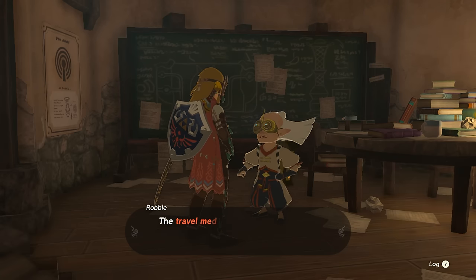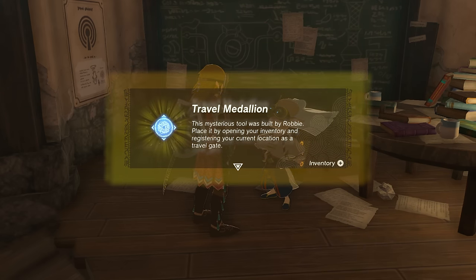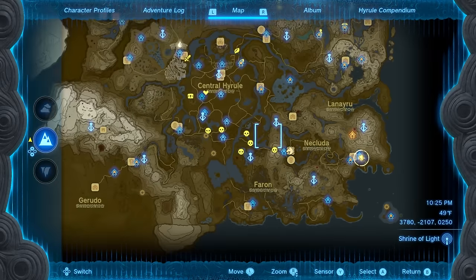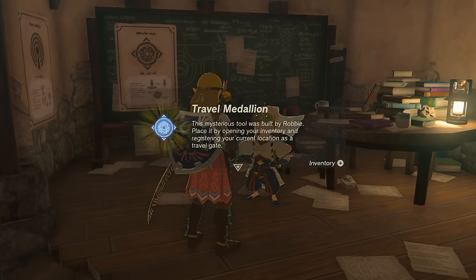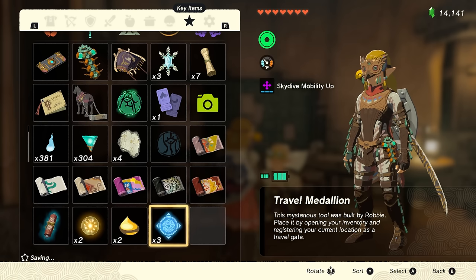Once ready you can go back to Robby and finish the side quest for him. There are also two more medallions you can get on top, which you earn by discovering all 15 of the Skyview Towers in Hyrule. Since I already had all of them when I came back, this immediately finished the quest and gave me two extra medallions.